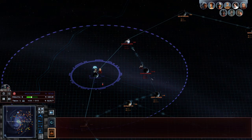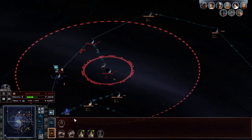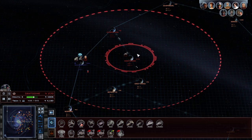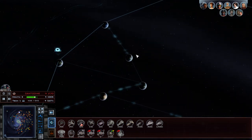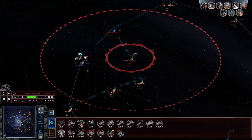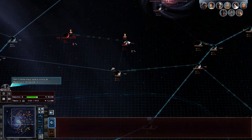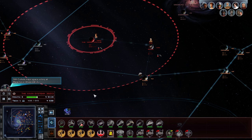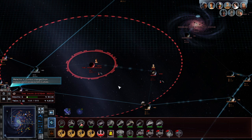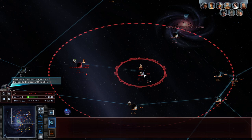Next thing we do now is go ahead and send over the forces. They can't actually do anything to us now. We could just leave a guy in orbit and just wait. Jump to hyperspace. What's going on over at Yavin? Construction complete. And money — it did skyrocket the income but it gave us a good bit. Nice.